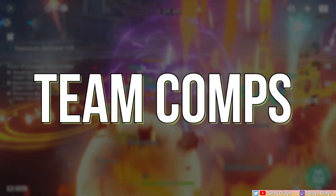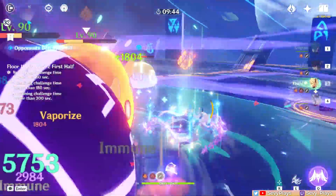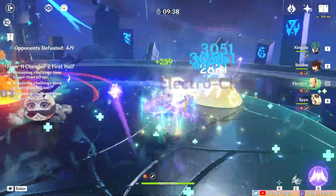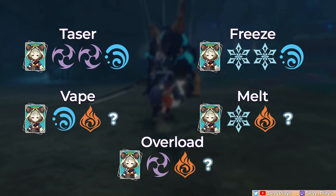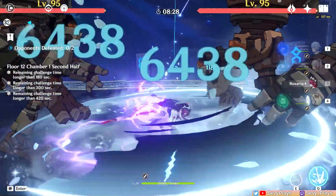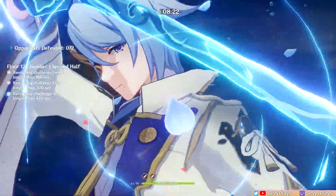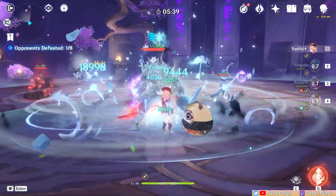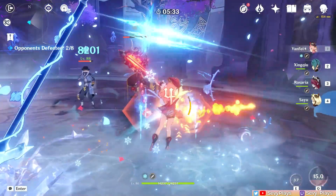When it comes to teams, she's currently in a state wherein she is flexible enough to slot in most teams that benefit from having the role-consolidated Anemo unit. In general, Sayu can slot in your usual reaction teams: Taser, Freeze, Vape, Melt, and Overload. However, she won't be the best-in-slot Anemo unit for them. Refer on-screen to the team templates to form your own team. Sayu's support kit is limited and she lacks any crowd control capabilities, which can make other Anemo supports a generally better choice if you have them. But at the very least, she gives team survivability, especially if you don't have a Jean, then Sayu fills in that healer Anemo support role.